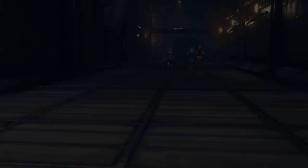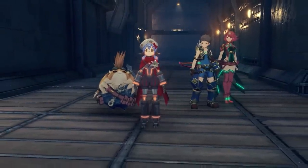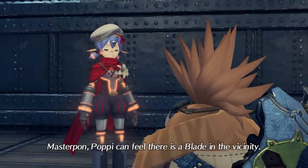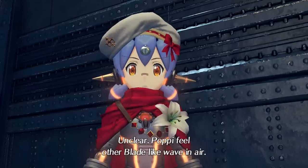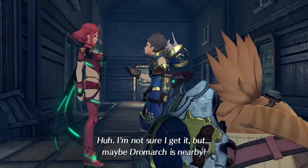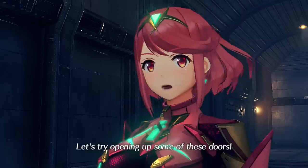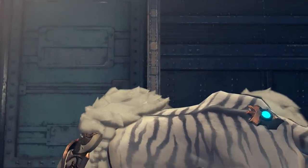The update did bring some welcome changes, like being able to skip voice-acted lines inside of menus. Masterpon, Poppy can feel there is a blade in the vicinity. But how can Poppy tell that? Poppy feels other blades like waves in the air. I'm not sure I get it, but maybe Dromark is nearby. Let's try opening up some of these doors.